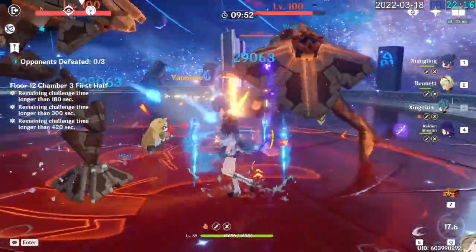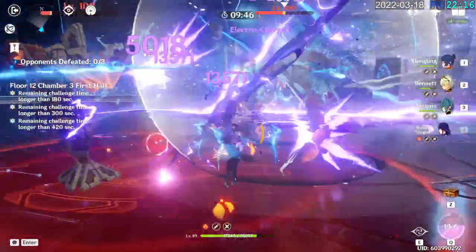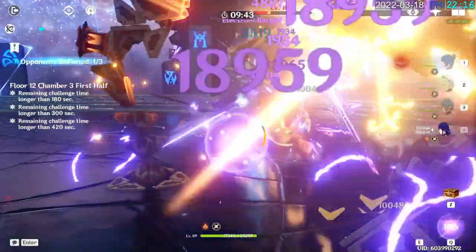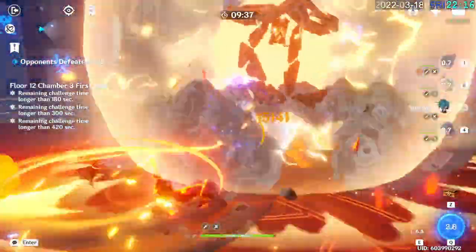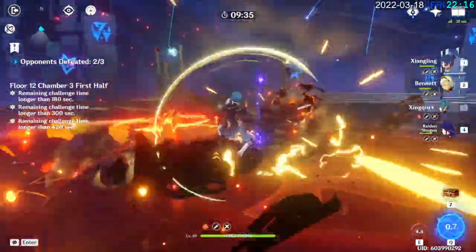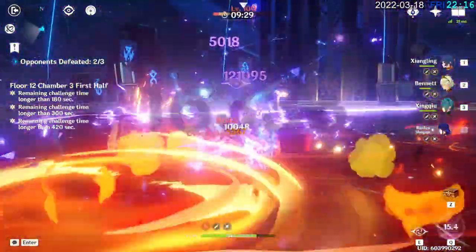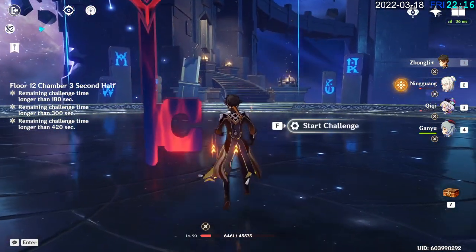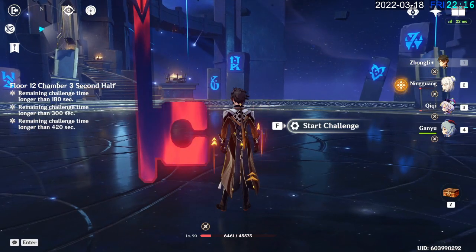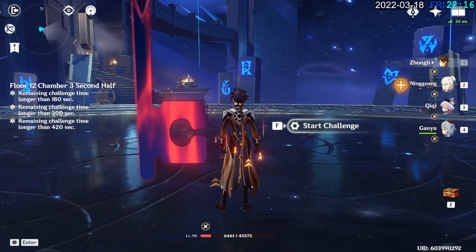Do that. Use her burst here. Got that going pretty well. The rational team is busted — holy shit, that took barely over 30 seconds. That was really good. So we're gonna start with Zhongli's shield, then Chi-Chi, then Ningguang, then Ganyu. Let's go.